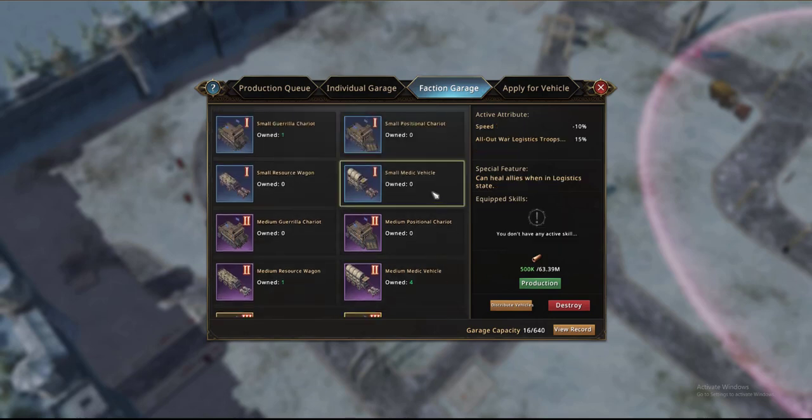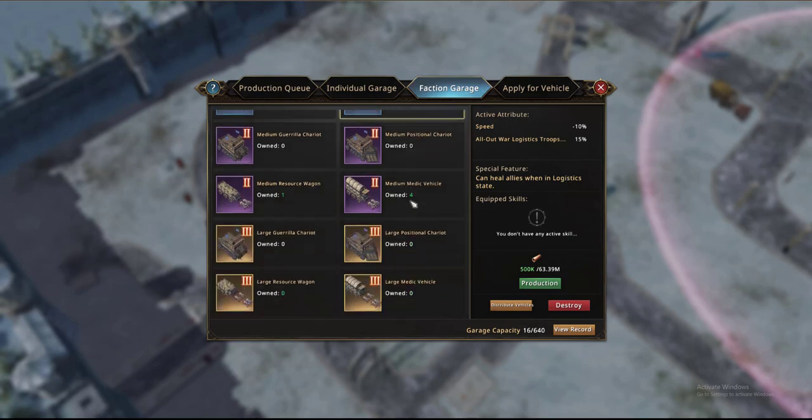The final and probably the most complex one is actually the medical vehicle. Medical vehicles are really only used for logistics armies. The first one is quite cheap — it actually reduces your speed but increases your logistic troops' healing. This is going to be extremely important because of the size of the map and how far you're going to have to go. Each successive level is more and more apt to heal, but you still have the speed debuff.